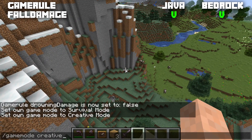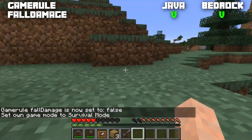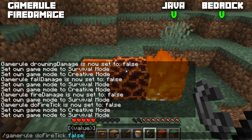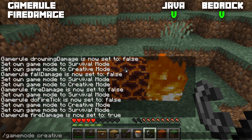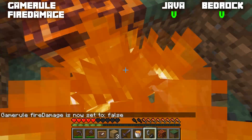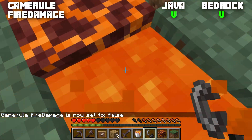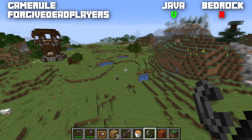The game rule fallDamage is normally set to true for both Bedrock and Java. When set to false, going into survival and jumping off a cliff results in no damage at all. Next is doFireDamage, also normally set to true. When set to false, you no longer take damage from fire, magma cubes, or even lava — you can swim in lava with no damage whatsoever.